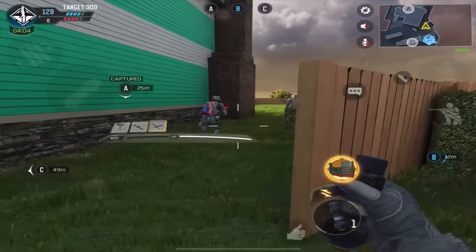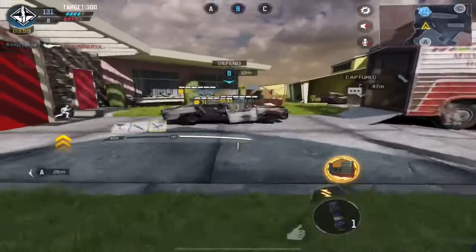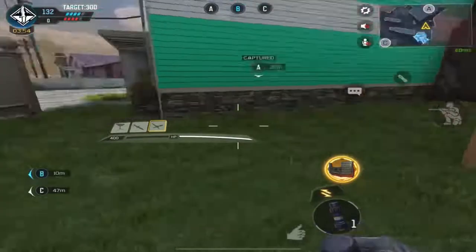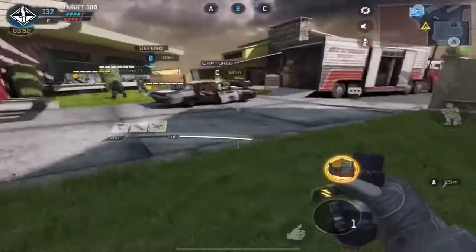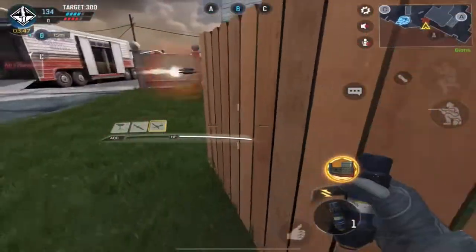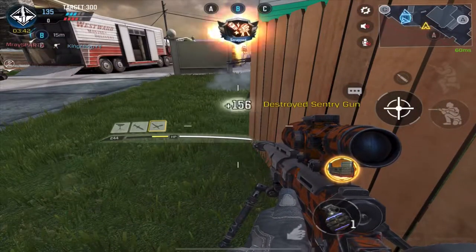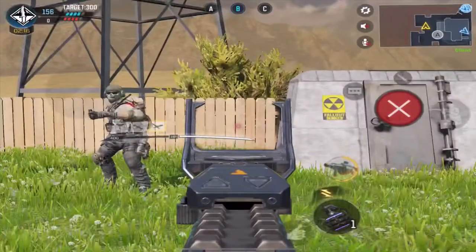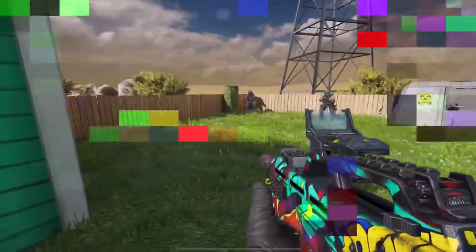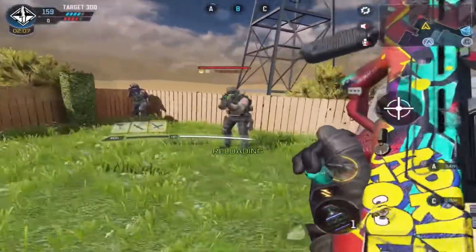Moving on to EMP grenades. There's not much I've known about EMPs, but they should be used to destroy enemy streaks like ground streaks such as turrets and enemy sentry guns. All you have to do is throw one near or under it, as you can see here, and it automatically destroys it. But there's a trick to it: EMPs can also be used as stun grenades or flash grenades, as you can see here — it distorts your entire HUD and slows your movement for a brief second.